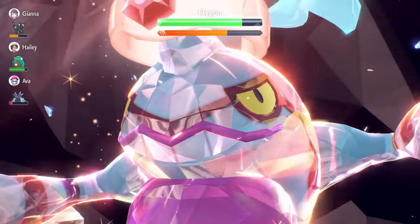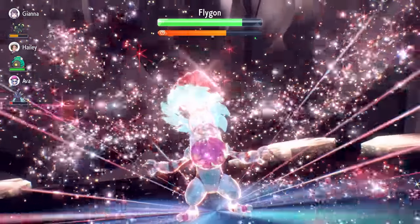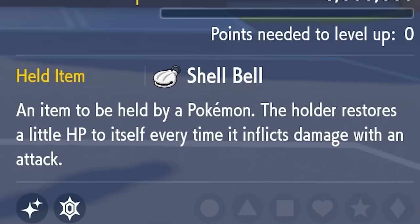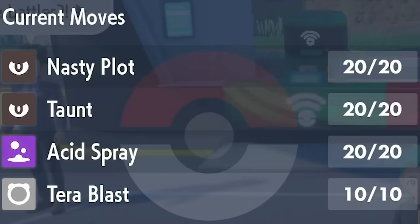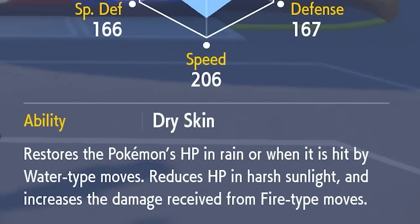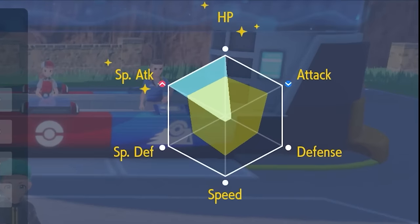Toxicroak is an interesting option — primarily a special attacker with a Fighting Terror type. The held item is Shell Bell for recovery. The moveset is Nasty Plot, Taunt, Acid Spray, and Tera Blast. The EV spread is 252 in HP and 252 in Special Attack with a Modest Nature. The ability Dry Skin grants immunity to Water-type moves and restores health from any Water-type attacks Feraligatr uses.